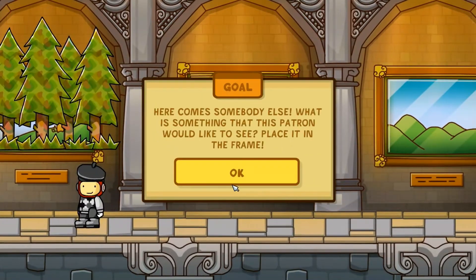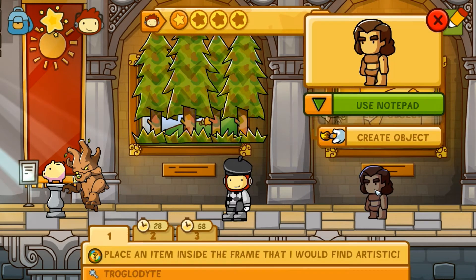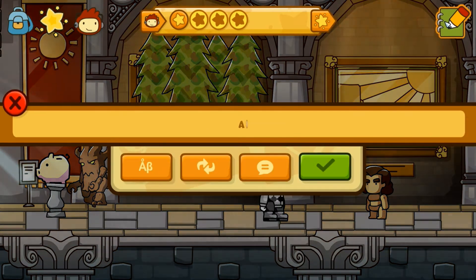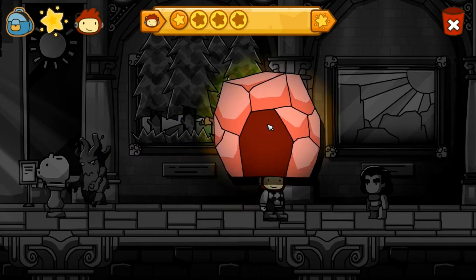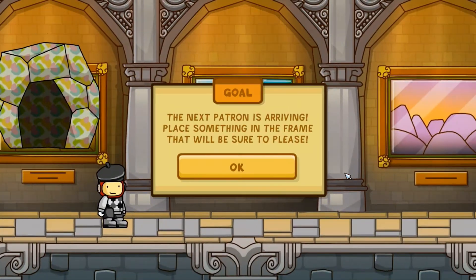Okay, what is this person? Here comes somebody else. What is something that this patron would like to see? Place it in the frame. Ooh — caveman, troglodyte. Let's do an abstract cave. Woo-hoo! Pretty simple. I guess you just gotta put the word 'abstract' in front of it.